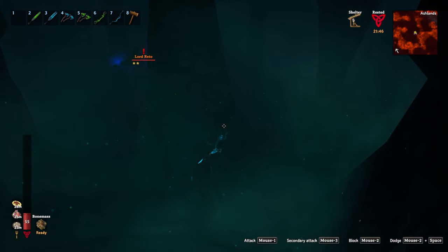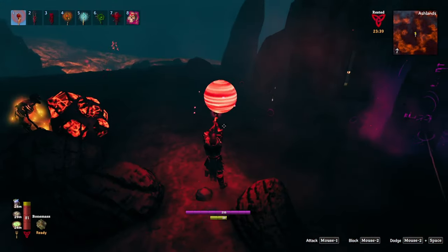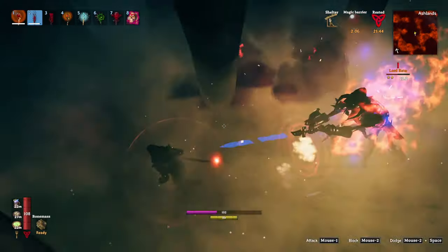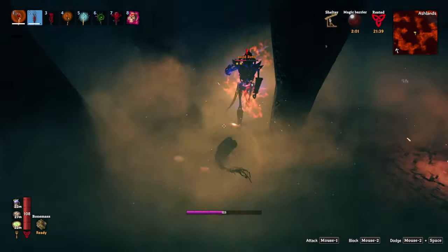By far, your best defensive options are distance using ranged attacks, in addition to using the magic hamster ball. The magic hamster ball in particular does unreasonably well against him, allowing you to survive multiple hits before recasting. Due to this, I will be using it every time I face him from now on.